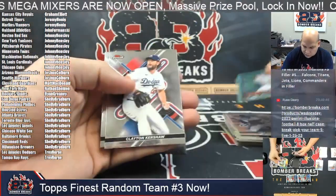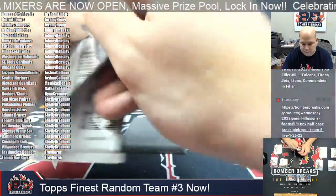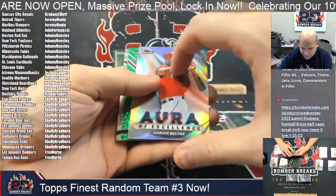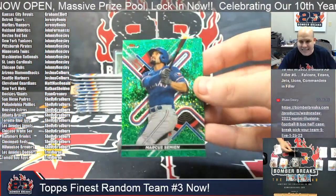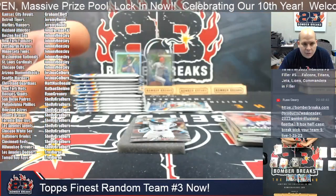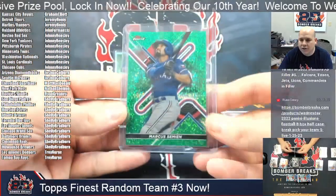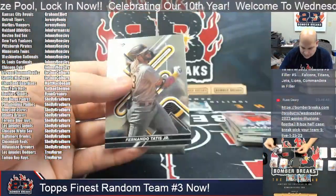Cornerstone Walker Buehler. Aura of Excellence Adrian Beltre. And for the Texas Rangers in the green it's Marcus Simeon — comboed up with the Marlins. Jeremy H., this one is yours, number 62 out of 125, Marcus Simeon. Brian De La Cruz rookie.